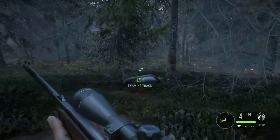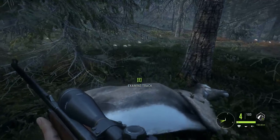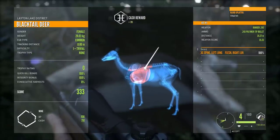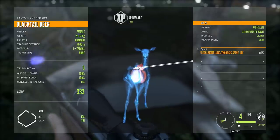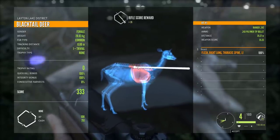With a very well-placed shot, you can do it — it's not impossible. But I highly recommend, especially when starting out, don't go above the weapon's level. As you can see, directly into the spine, we did manage to clip the lungs there. By hitting the spine, the animal will be crippled and will not be able to run away.